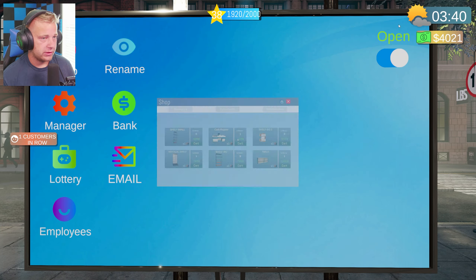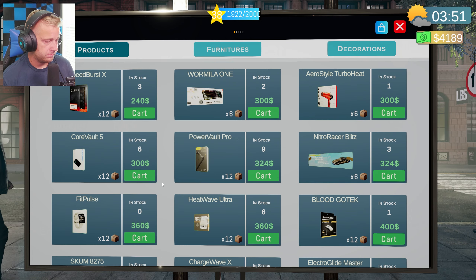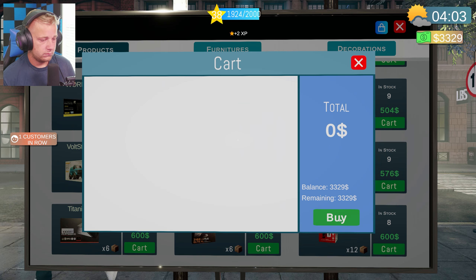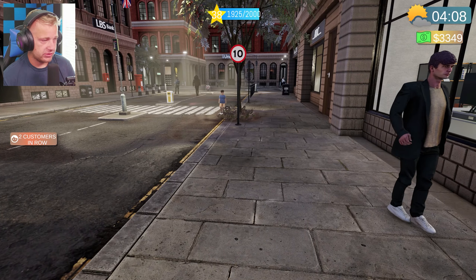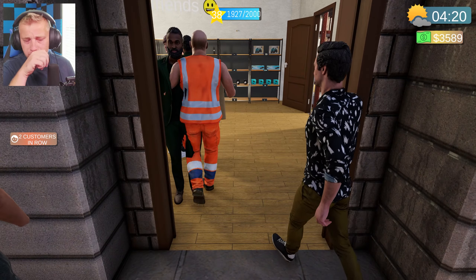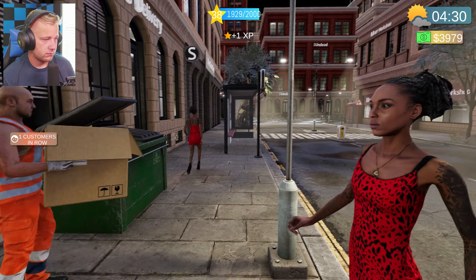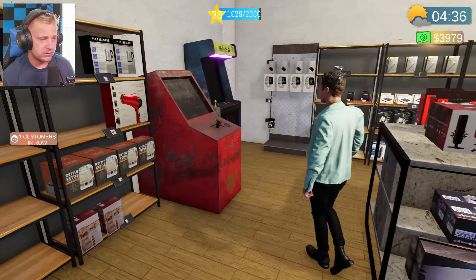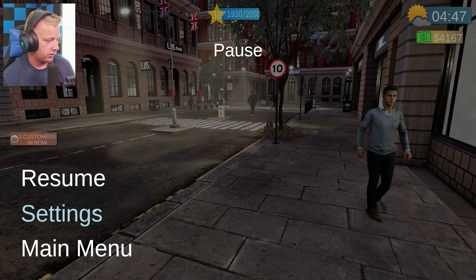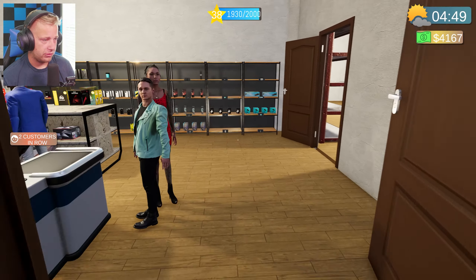We're going to try to make a bunch of money so we can get the actual supplier license in here and reorganize things — that's my goal for this episode. The thief was introduced to the game about a week ago and I'm surprised the spawn rate hasn't been tweaked at all. I was wondering if there's any setting to adjust it, but it doesn't look like it. It would be nice to turn him down just a little bit.